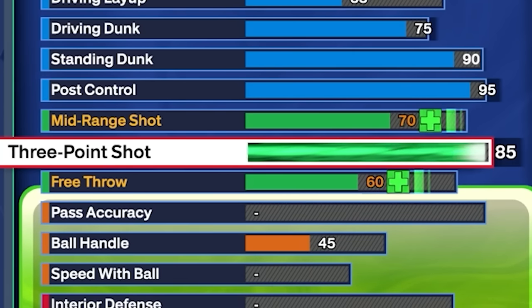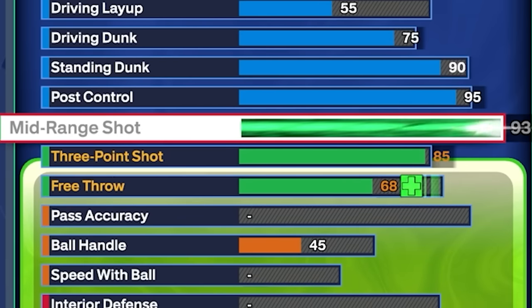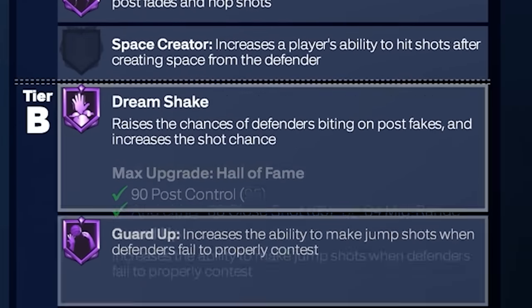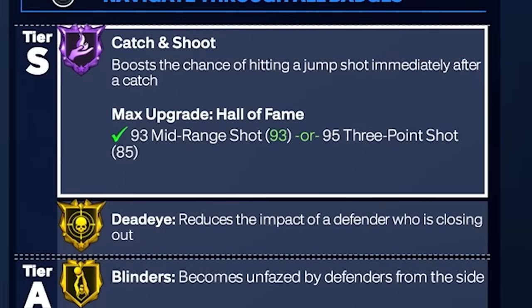For the shooting, this is why we went with such a low wingspan. We get an 85 three-pointer on this build, and we are going all the way up to a 93 mid-range. Just look at these shooting badges — this is on a 7'1 big and you get everything. Catch and shoot on hall of fame is huge.